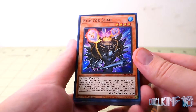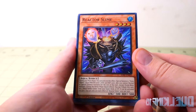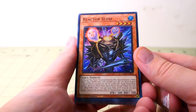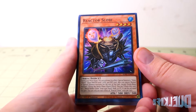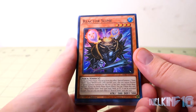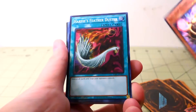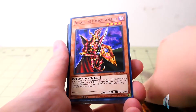Reactor Slime: During your main phase, you can activate this effect — special summon two Slime Tokens (Aqua, Water, Level 1, ATK 500, DEF 500). Also, you cannot normal or special summon monsters for the rest of this turn except divine beast monsters. During the battle phase, as a quick effect, you can tribute this card to set one Metal Reflect Slime from your hand, deck, or graveyard — it can be activated this turn. You can only use each effect of Reactor Slime once per turn. Glad they threw that in. Harpy's Feather Duster — destroy all spell and traps your opponent controls.